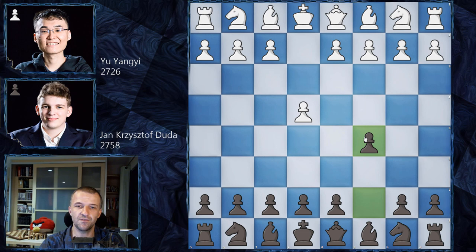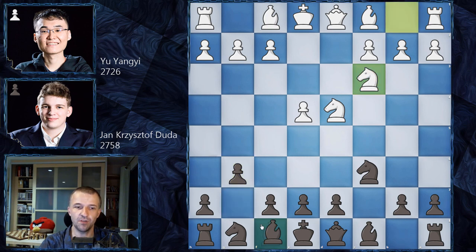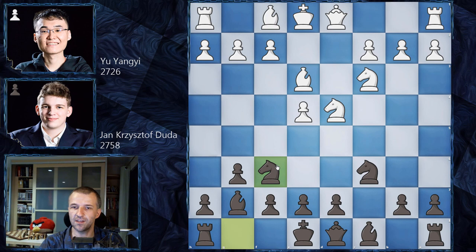We have e4 opened by Yu Yangyi and c5 — the Sicilian Defense. Nf3, Nc6, d4 — the open variation — c takes on d4, N takes on d4, and now g6 — the Accelerated Dragon. Nc3 and Bg7 — all very standard, played thousands of times of course.